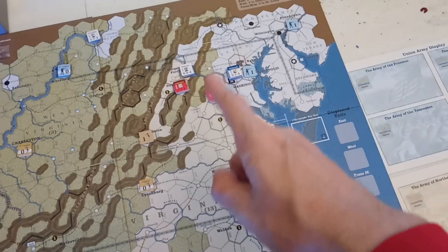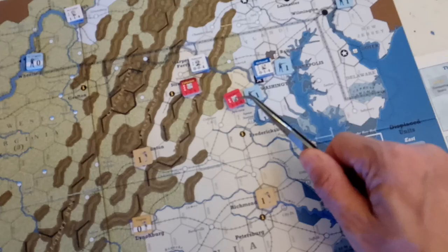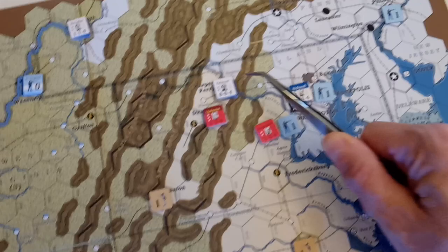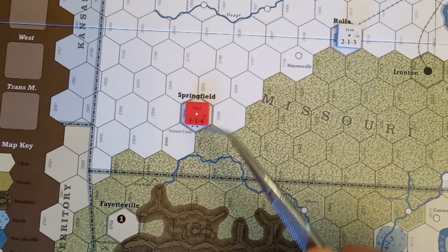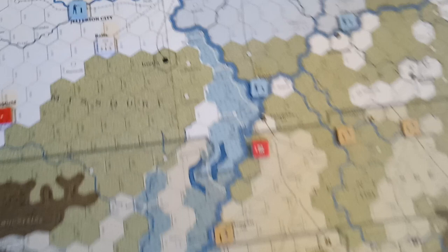The highest concentration is going to be up around the Washington, D.C. area, where you have General McDowell in command of a very large stack in Washington, D.C. We have Beauregard down here in a fortified position, as well as Johnston in a fortified position. We have Union General Patterson in Harpers Ferry. We do have McClellan in Pittsburgh, and we have Polk down here in western Tennessee, and Price for the Confederates, who has just taken over Springfield. Opposing him is General Lyon for the Union, as well as Fremont, who is positioned in St. Louis.